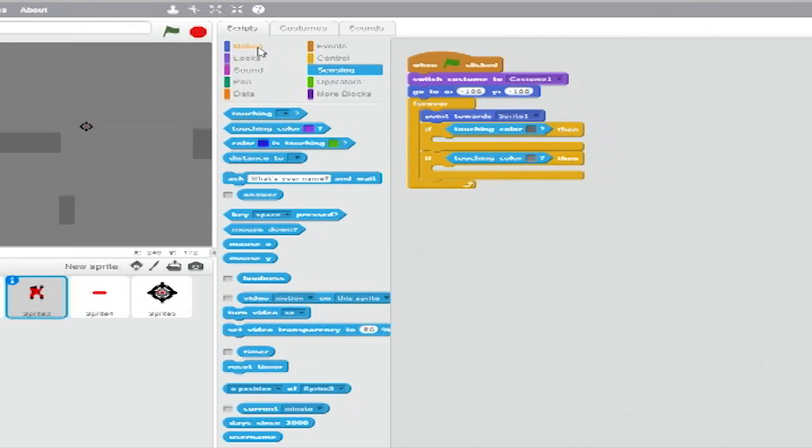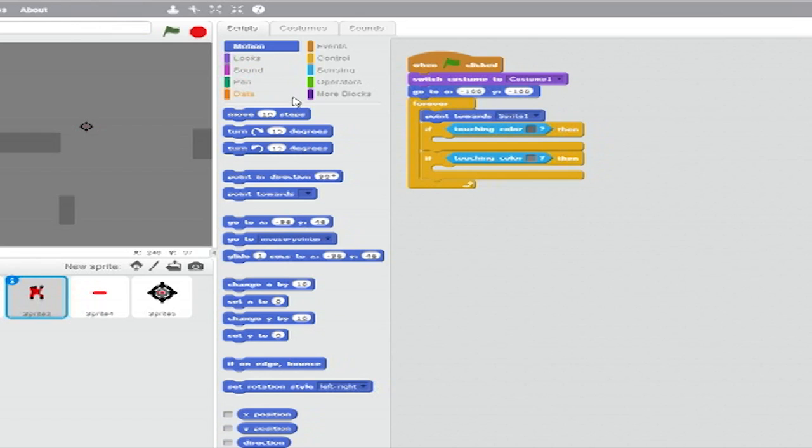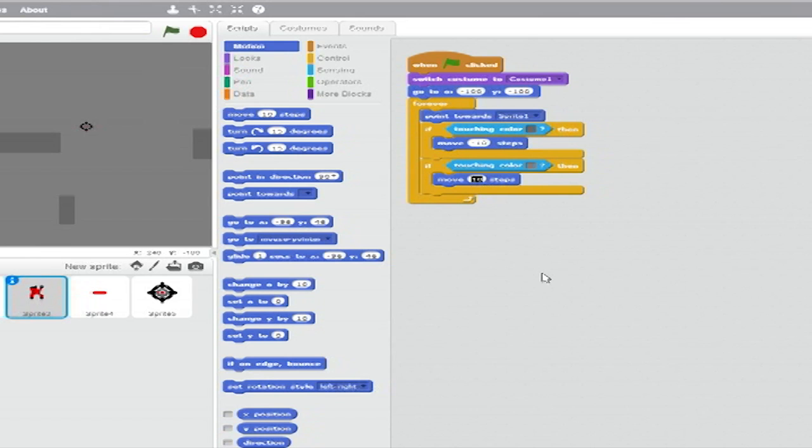Inside the first if-then, from Motion, put a Move Negative Ten Steps block. In the second, a Move Two Steps block. This stack of code is now complete. It ensures that the AI tank is always pointing and moving towards the player's tank and stops it from driving through walls.